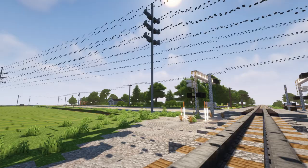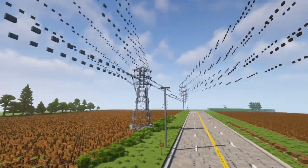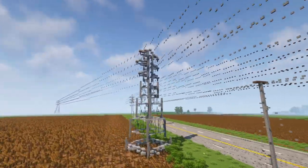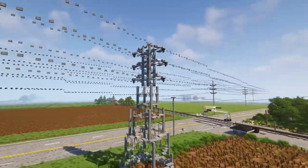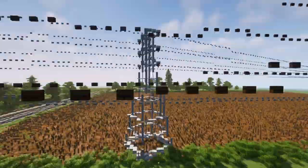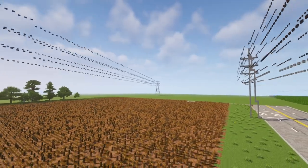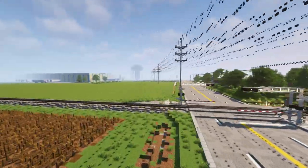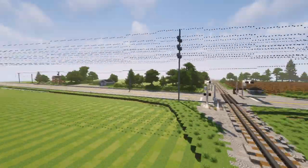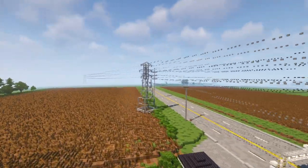Hey what's up guys, it's KrettyFox and today I'm going to be showing you how to build a transmission tower in Minecraft, also known as an electricity pylon. The steel lattice structure is used to support overhead lines. You'll usually see this in the countryside, going over long distances, and this is the set for the CSX Crazy 8's animation so I just had some electricity lines and decided it might be cool to have this as a tutorial.